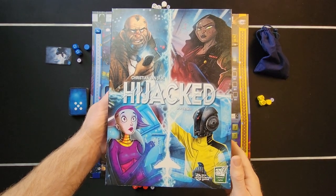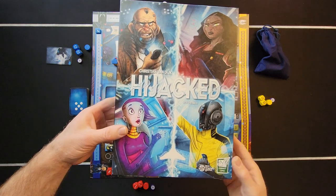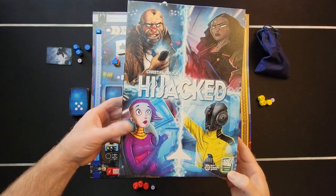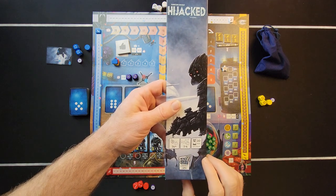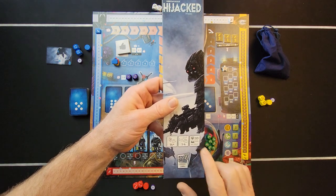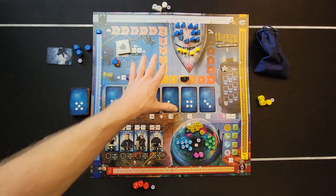Hello everybody, Steven here with Cardboard Coalition. Today I figured I'd bring you a how-to-play of Hijacked. This is a Greenest Games game, it's for ages 14 plus, you can play one to four players, and it's 20 minutes per player. Let's get into it.